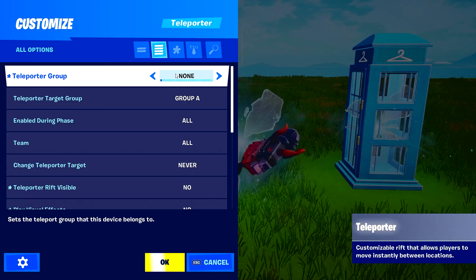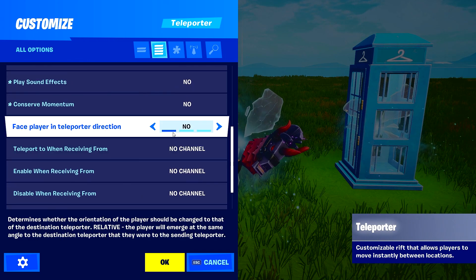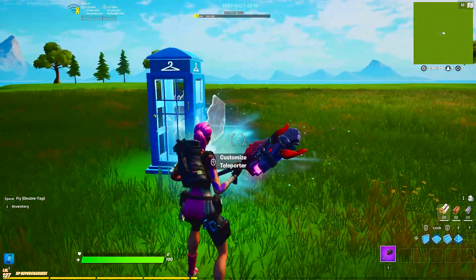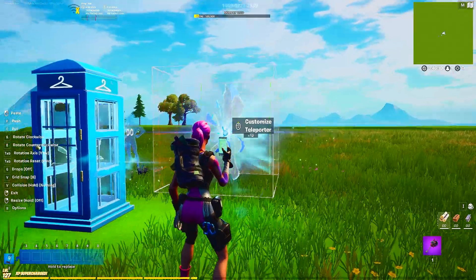Copy and paste the teleporter outside the booth. Set this one's teleport group to A and teleport group target to None. Turn on Face Player and teleported direction to Yes. You'll see a little streak indicating which direction players face when teleported — that's perfect for avoiding the visual glitch.